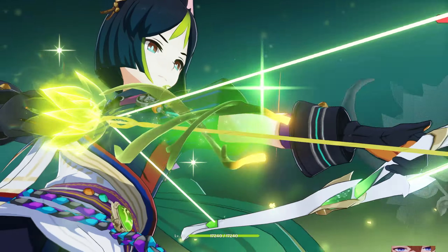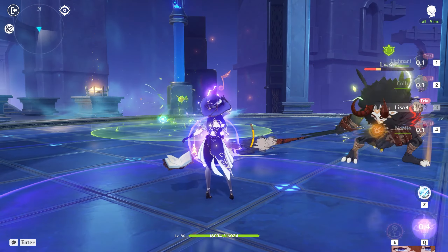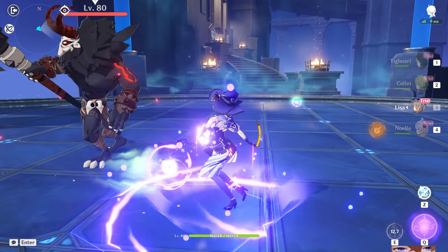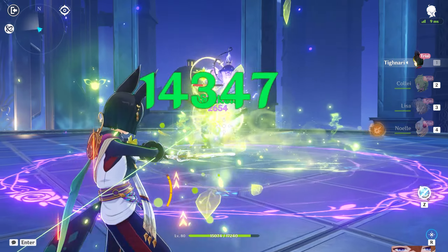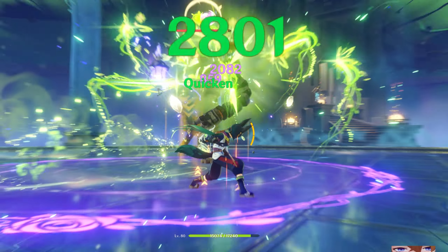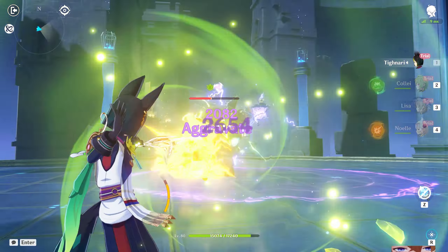If you really like your Electro characters — or Razor — and you can combine them with a Dendro character, you can create some new and interesting ways to play. A new playstyle has been unlocked where Electro pairs with Dendro for Electro-Dendro synergy. You can even swap some Anemo in for grouping. Electro has been buffed to a great element — it used to be joked about as the element with big raw damage and no real reactions.